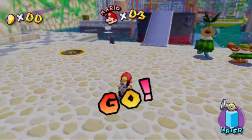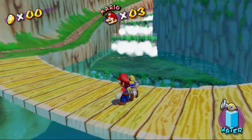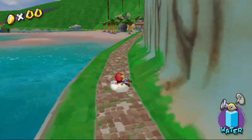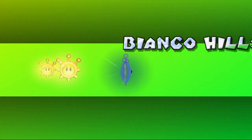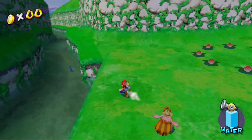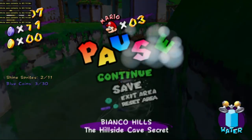Actually, I want to explore a little more before going to Rico Harbor — staying in one level is cool but I like the variety we have right now. Talk to the guy on the bench — whoa, that's Gelato Beach! And over here that's Sirena. I just want to back up to Bianco Hills. There's a blue coin over there too — there are 30 blue coins in this area. This is the coolest thing ever.